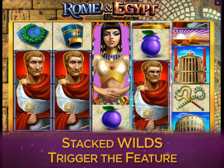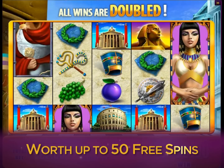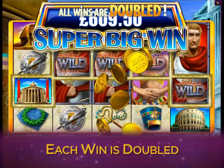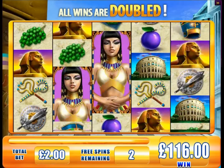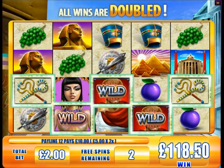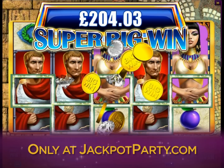Stacked wild symbols trigger the feature round, worth up to 50 free spins. And during the free spins, each win is doubled. You could claim the riches of the ancient empires today. Play the Rome and Egypt online slot game only at jackpotparty.com.